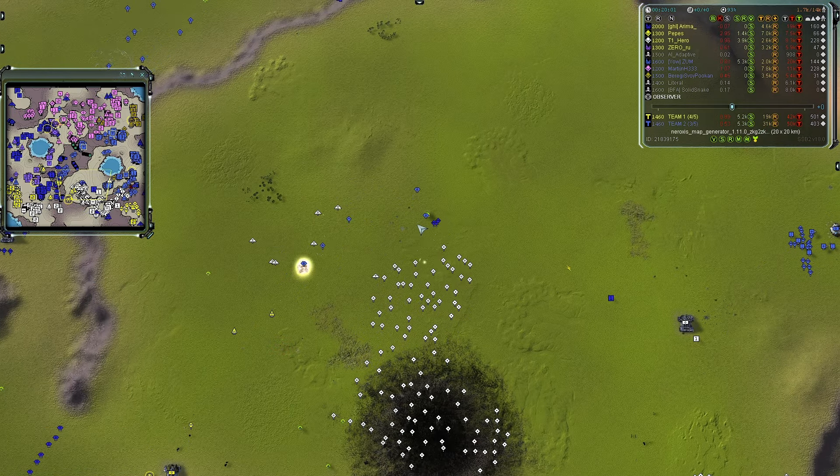Another attack — this time on the east side of that pond area. Martin is coming in for Arima's main base. The forces are going through a narrow neck of land, bunching up together so not all units can attack simultaneously, causing pathfinding issues. Arima's T3 forces come from behind and gobble up the attackers.